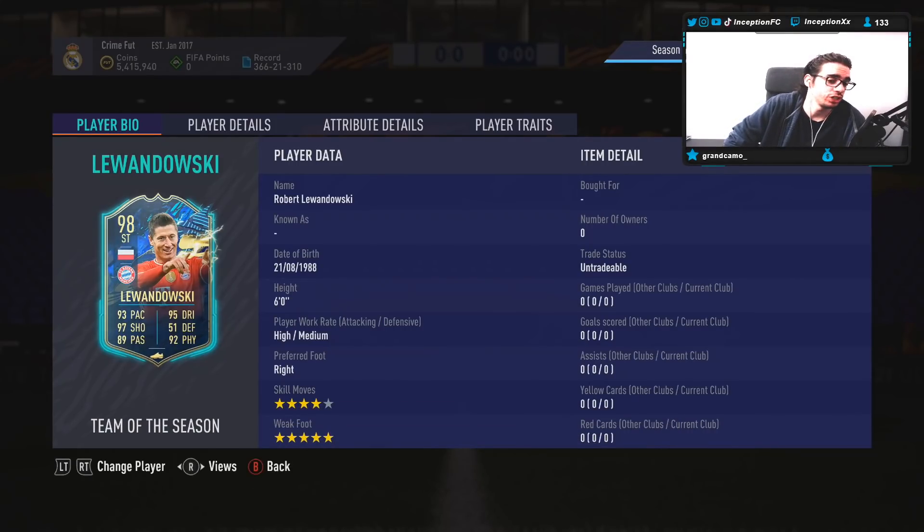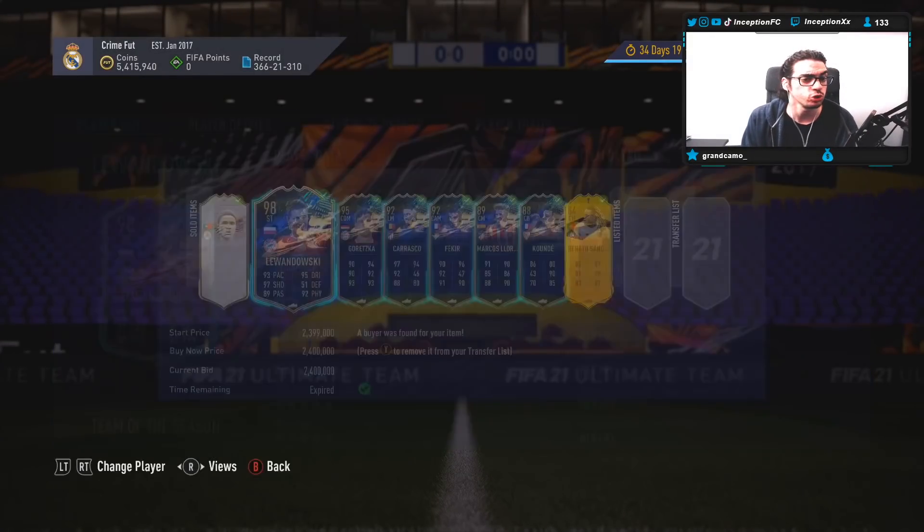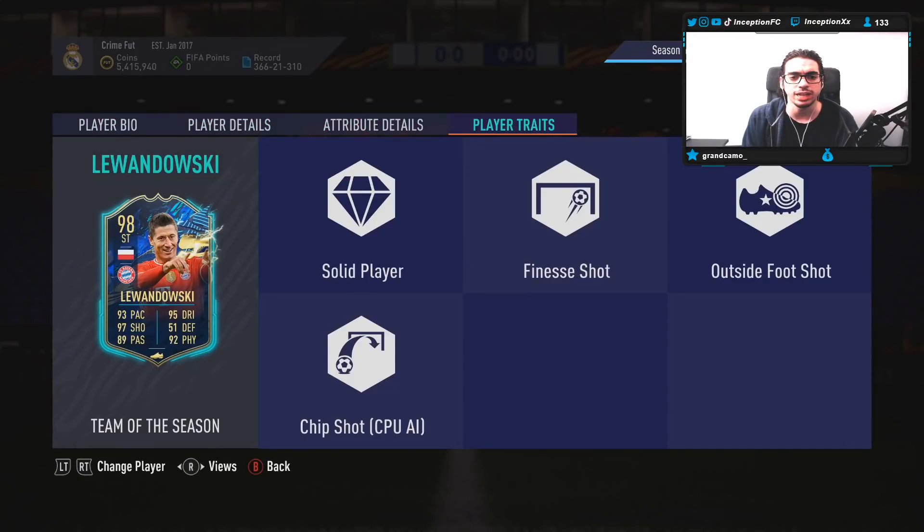We just sold him because we just finished the review, but I always give you guys the introduction of what I think a card may feel like before I even use him. With Lewandowski, we're looking at a card that is six foot tall, high-medium work rates, right-footed, four-star skills with a five-star weak foot. We just finished selling him for 2.4 million coins. In-game player traits, he has the finesse shot trait as well as the outside foot shot trait.